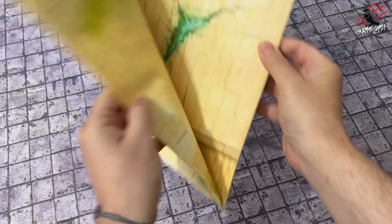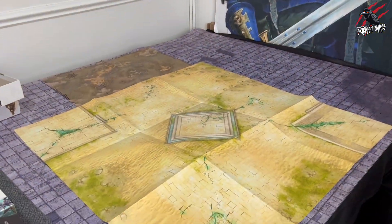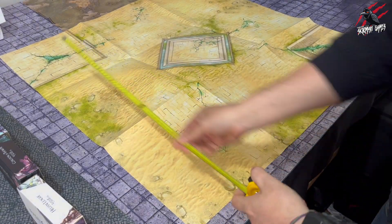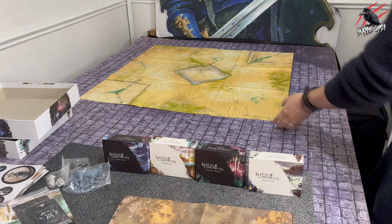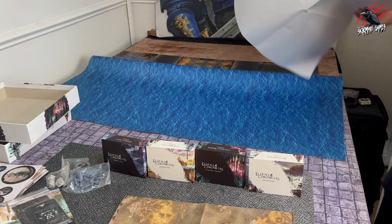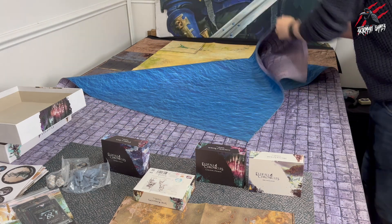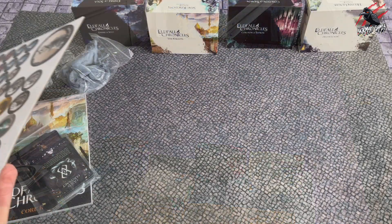Then we've got the game mat. It's more like a thick poster material that you can unfurl — it's quite big as well. We're looking at 85 centimetres squared, so a little bit off 3 foot by 3 foot. Here you can see it on my 6x4 table taking up quite a bit of space — a really good size. What I do when I get these pull-out game mats is put them underneath my thicker mats so that by the time you play on them for a couple of weeks they'll be nice and smooth and flat.